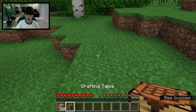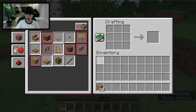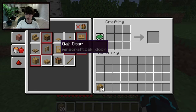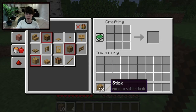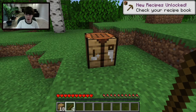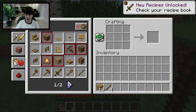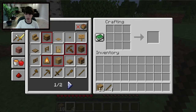To place the Crafting Table, look at the ground and right-click. Then right-click to open it and now you have a 3x3 crafting grid, giving you more things to craft. Next, craft Sticks — just place two pieces of wood vertically on top of each other and you get four sticks. There's a bunch of tools you can make from here.